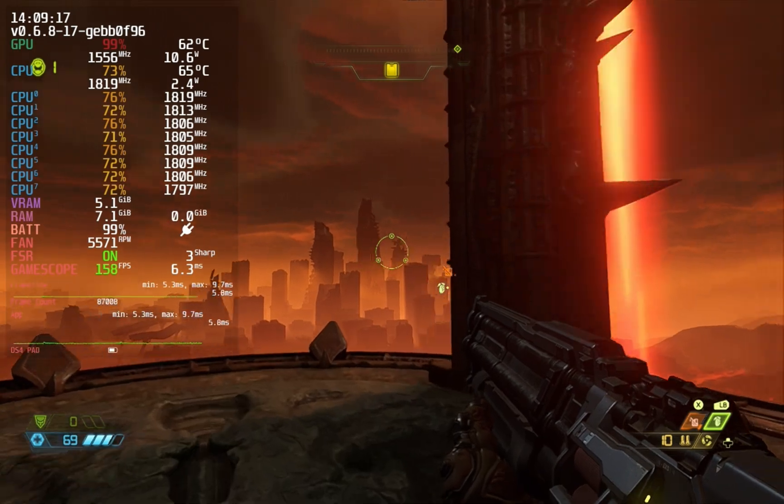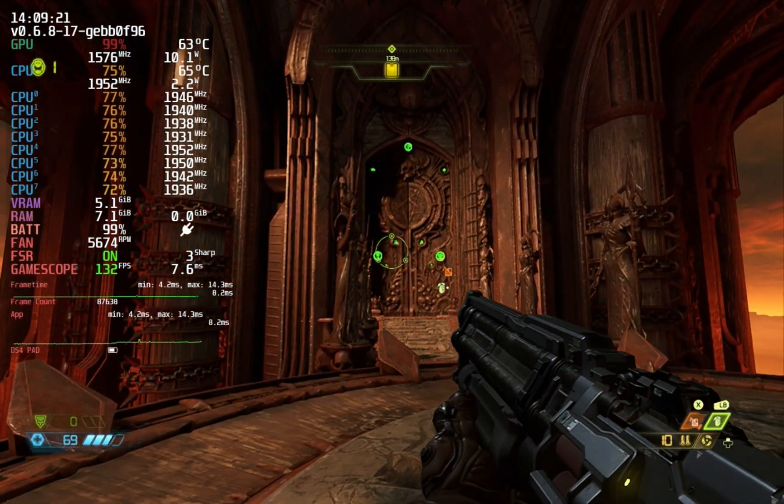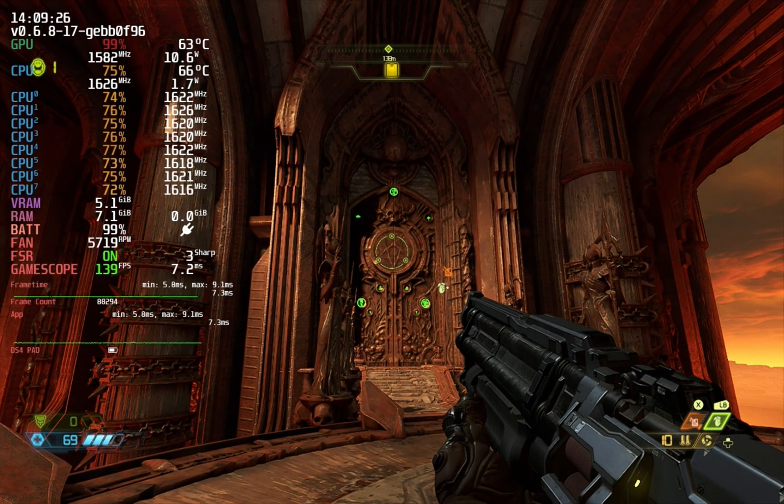Up first is Doom Eternal. It's extremely optimized and runs well. Uncapped, it runs 120 to 190 FPS depending on the scene. It's about 138 FPS just standing here looking at that spot.